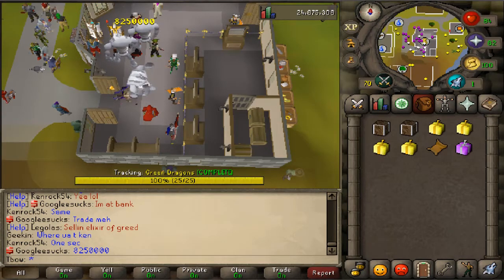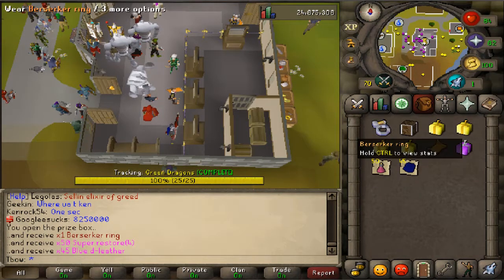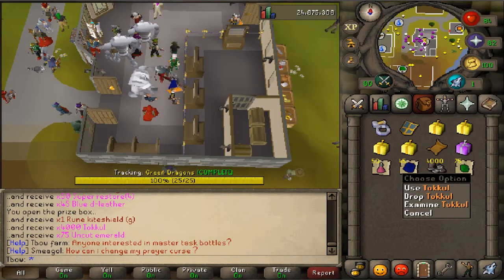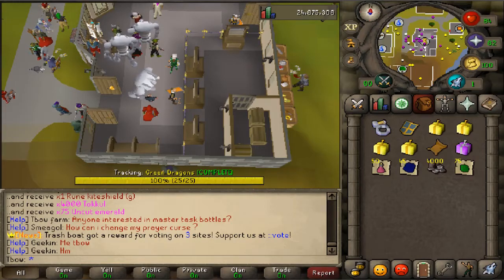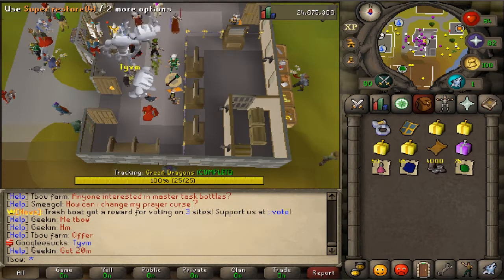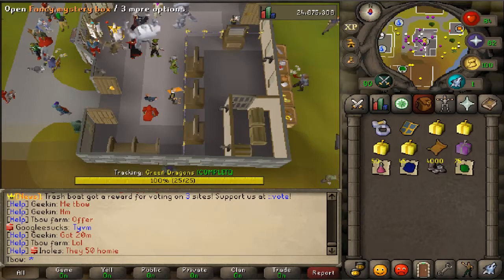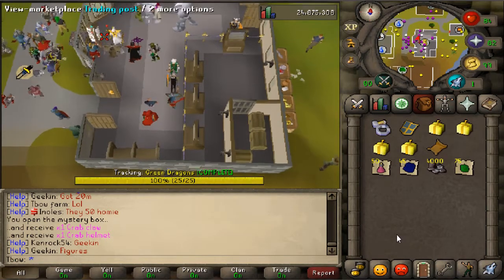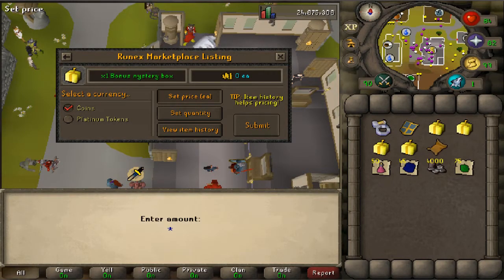We just got a Berserk Ring — pretty nice! And some Tokos, which we can use to avoid killing jets and just buy our way into the killing cave. From the fancy box we got some junk so I'll drop that. I'll be putting the nauter teleport and the bonus mystery boxes on the trade post to make some quick cash.